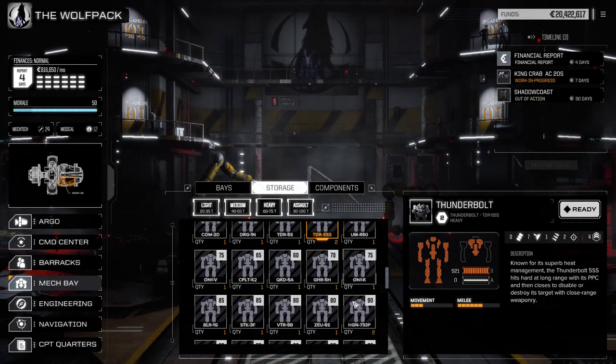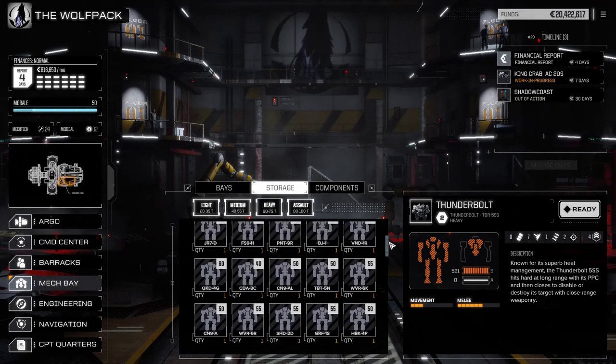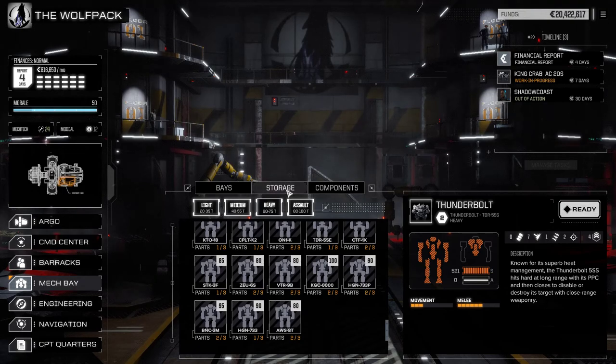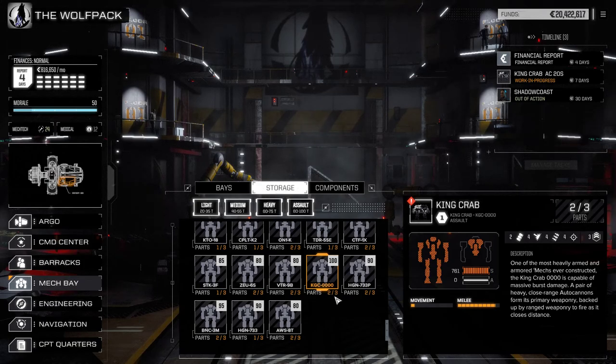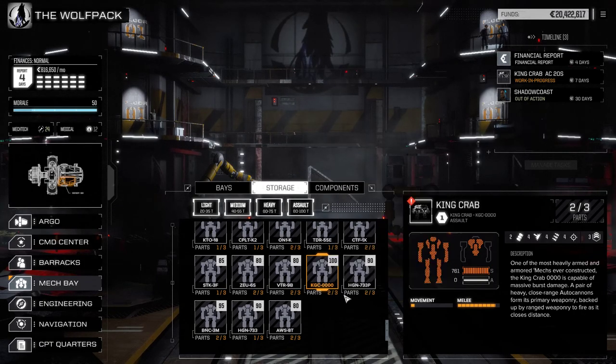I always periodically check storage to see how many parts I have toward building a mech. For instance, if I really want a King Crab, I'll check — oh, I have two out of three parts — so I know in the next mission I'm okay destroying that King Crab, especially if he has two AC 20s, because I only need one more part to complete it.